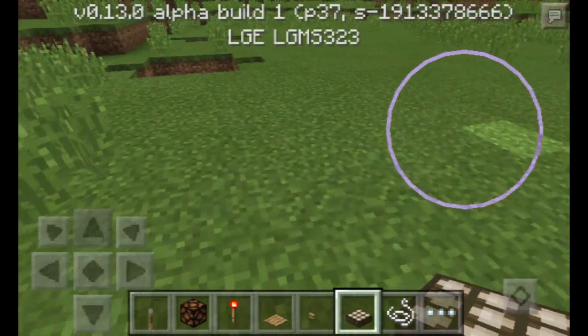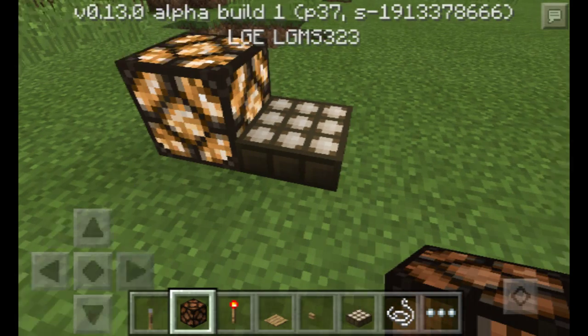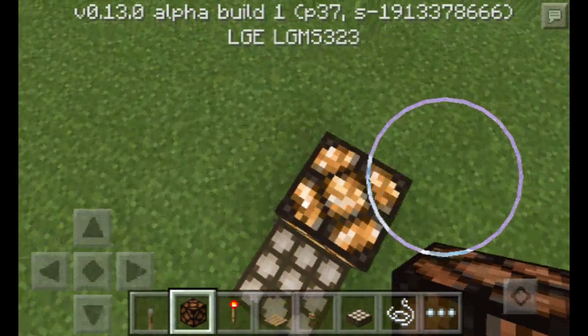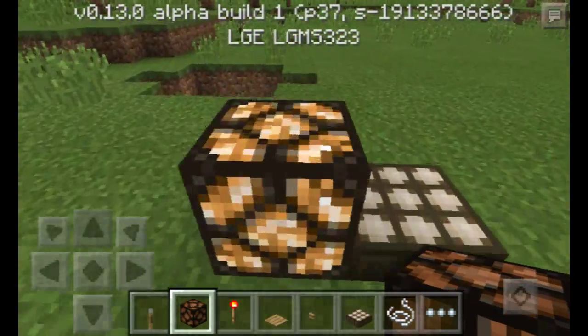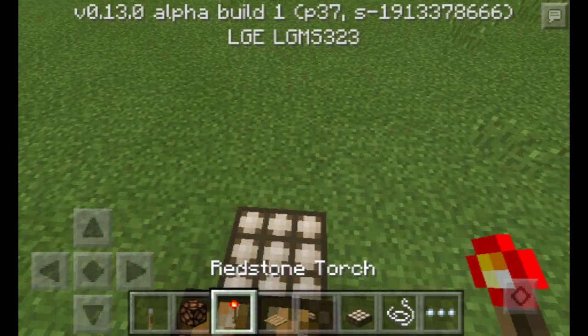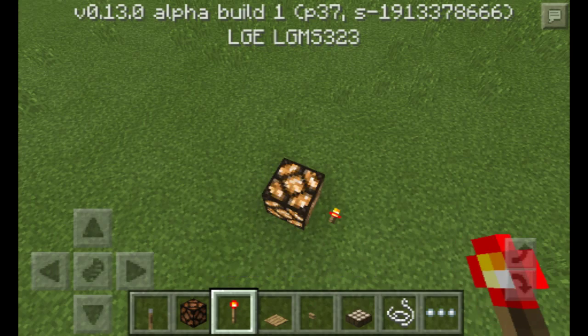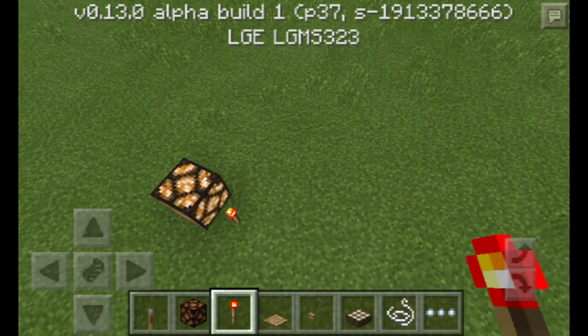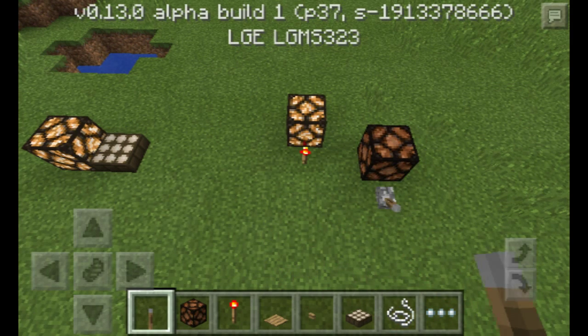Another thing is the daylight sensor — it's like a solar panel. You put it on top of your house, and if you put lamps in your house, it detects the daylight and will turn the lamp on. Another way to use the lamp is with a redstone torch, or you can just use a lever.